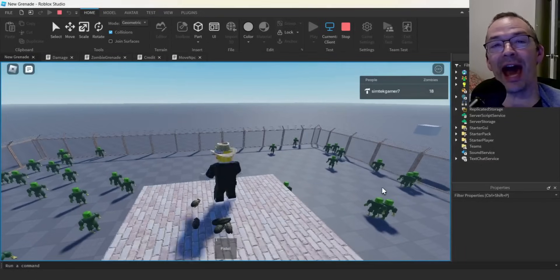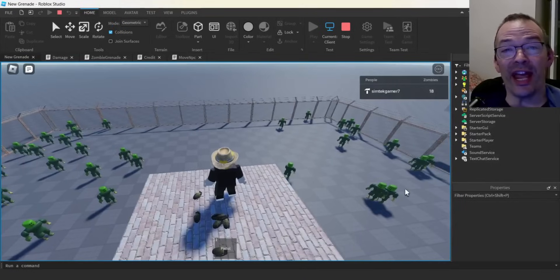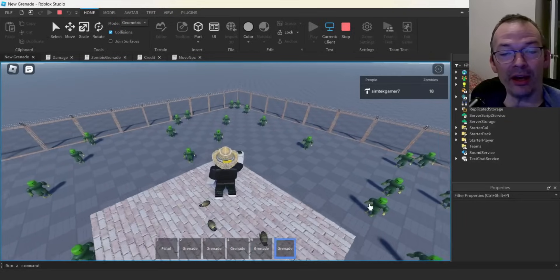In this video, I'm going to show you how to make a grenade. So let's say you're surrounded by zombies and you need a grenade. I made some grenades and they're spawning here, I'm going to pick them up.